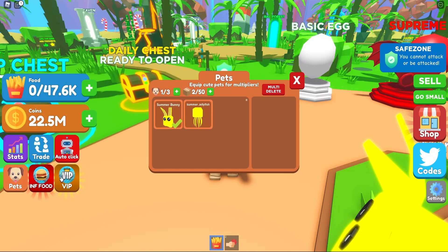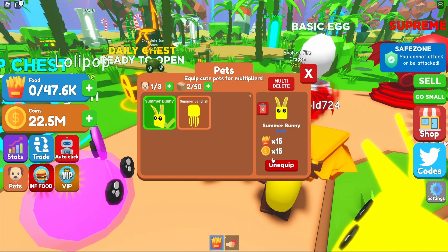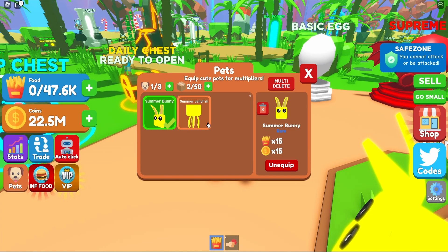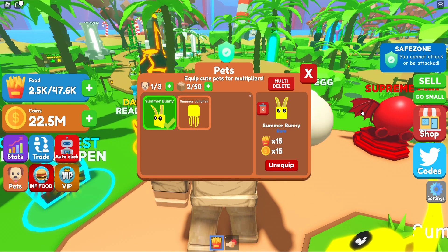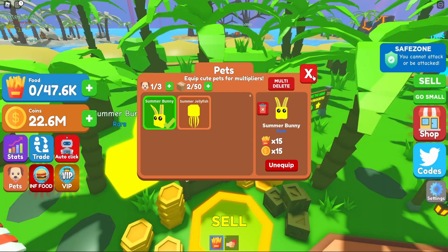To showcase the feature, if we go inside of the pet inventory inside of Eating Simulator, we can see whenever we click on a pet each one has their own stats. Whenever we equip the pet those stats will affect us — so now when we click we get 15 times more food, and whenever we sell the food we also get 15 times more money as well.